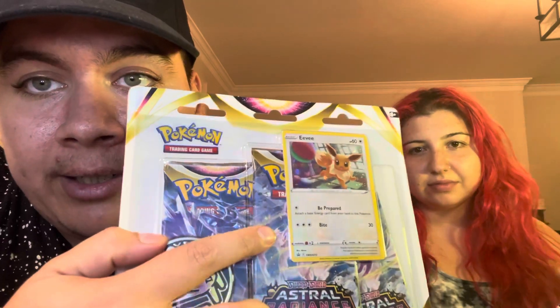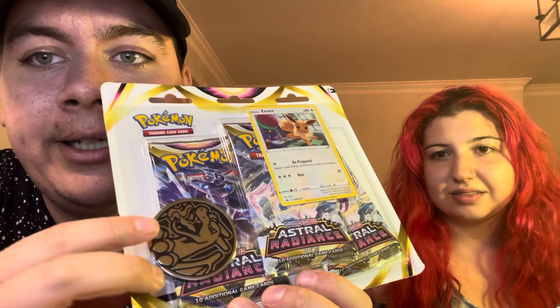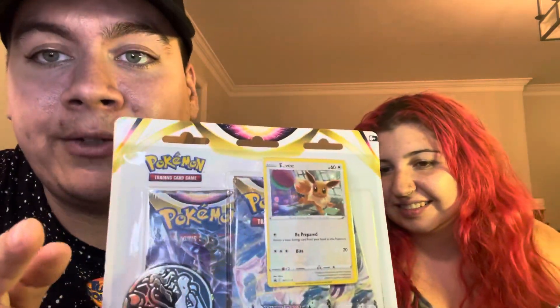What's going on guys? Back with another video. We're going to be opening up this blister pack of Astral Radiance. It comes with three booster packs, this holo EV card, and this cool Charizard Mega Coin. The other ones are usually a little bit smaller, but my girlfriend's back on the channel, Adriana, and yeah, let's get right into it.